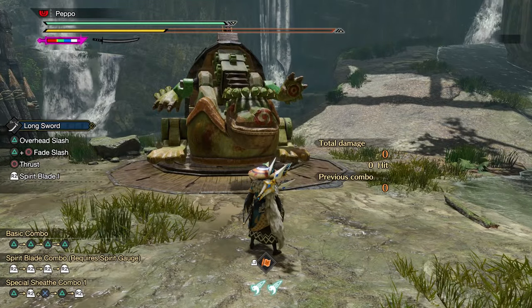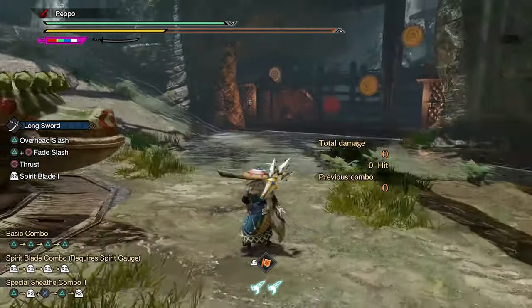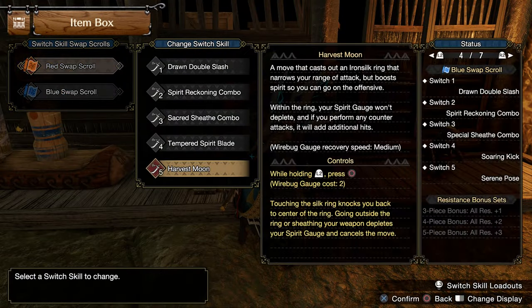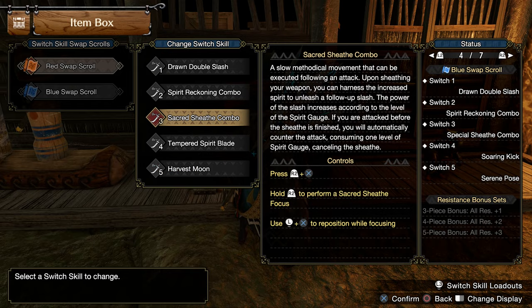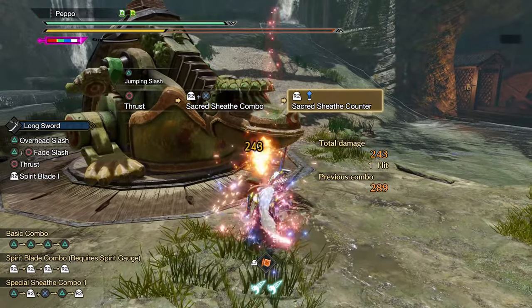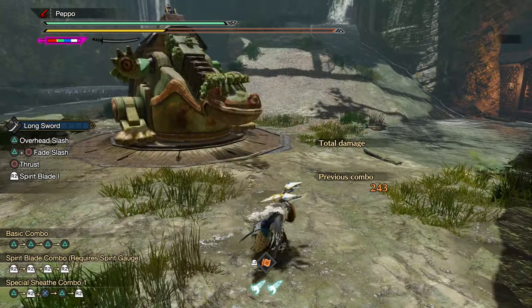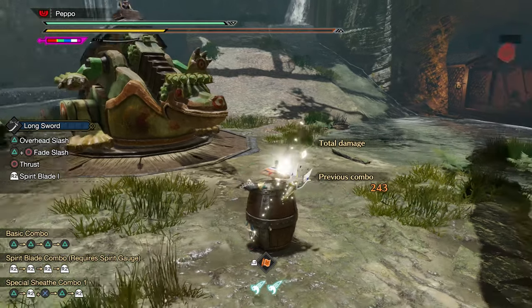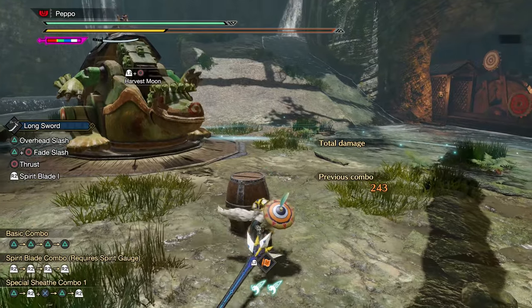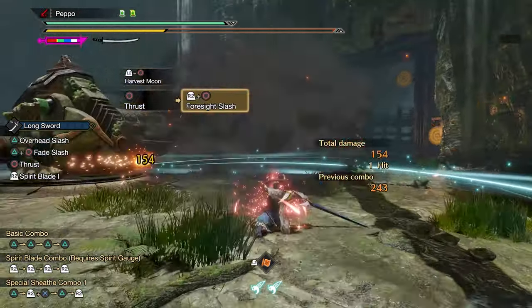It's pretty simple to replicate this bug in the training area, and it works both on Nintendo Switch and PC. You need to have Harvest Moon in one of the two scrolls and the Sakura Slash combo to make it work. Get close to the training area dummy and hit it with a Sakura Slash counter. After that, put the bomb on the ground, use the Harvest Moon, and then perform any counter on the bomb's explosion. You will see that one or two hits will appear on the monster.